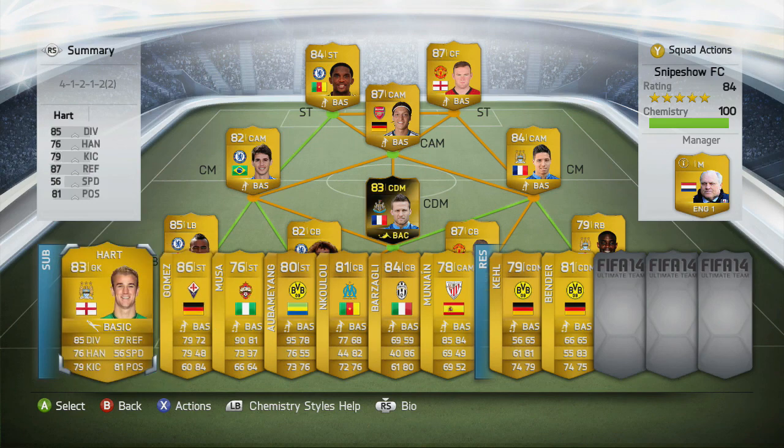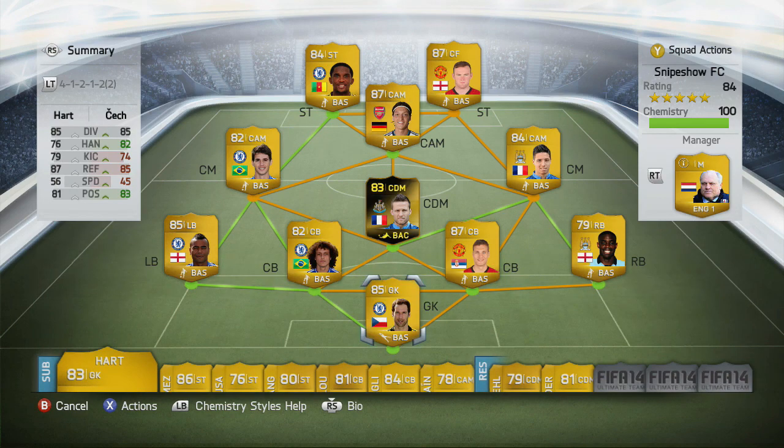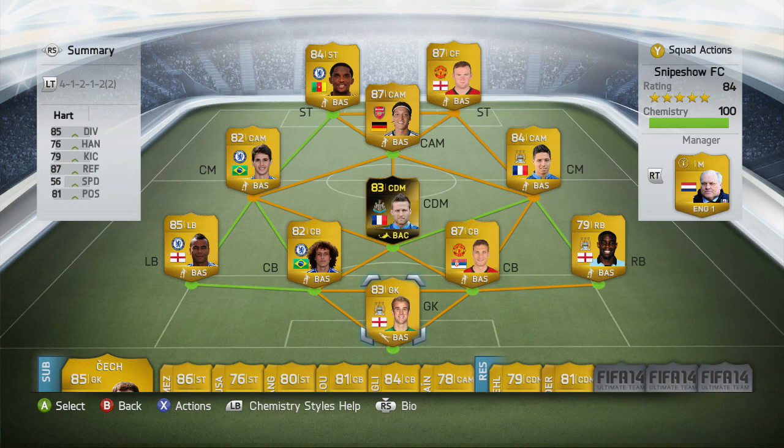In the net guys, we have Cech, and on the bench sometimes switching them out — Joe Hart. This is a 100 chemistry squad guys, really recommend it, so go pick it up. It's about 200k, really nice squad right here, gets me the wins, 84 rating.